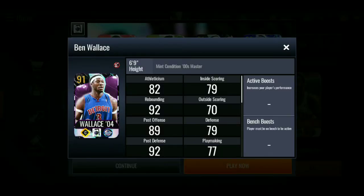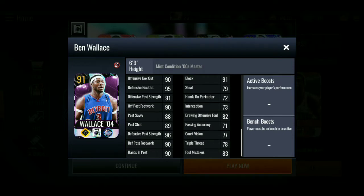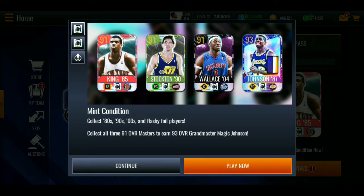91 overall Ben Wallace. 92 rebounding, 92 post defense — I like the stats. 91 strength, 91 vertical, 92 tip-in, 92 offensive rebounding, 92 defensive rebounding, 93 layup, 90 in the paint shot, some 88s and 77s. 90 offensive box out, 95 defensive box out, 91 offensive post strength, 90 offensive post footwork.